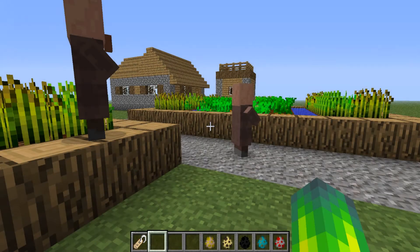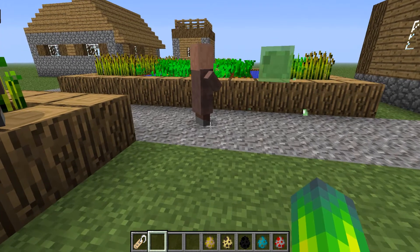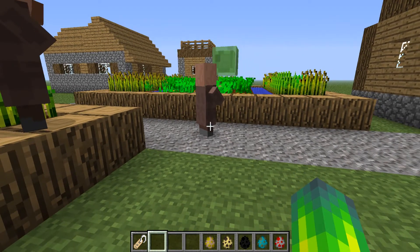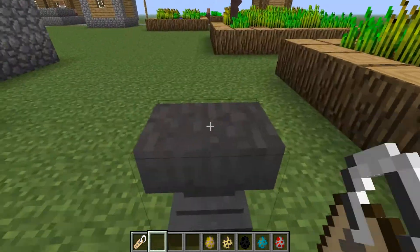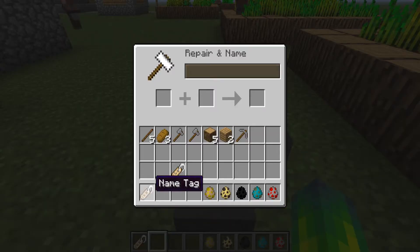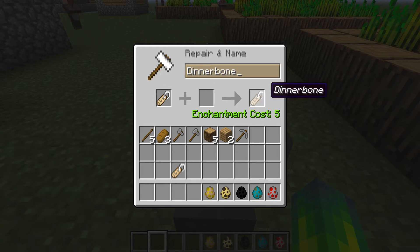What's up, pros and average joes! My name is Cameron, and today I'm gonna show you guys basically an Easter egg for 1.6. It's pretty cool. All you need is a name tag, which you can mostly find in dungeons, and an anvil. What you can do is put this name tag in here and type a name — basically type in 'Dinnerbone'.